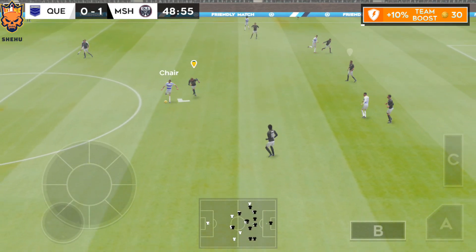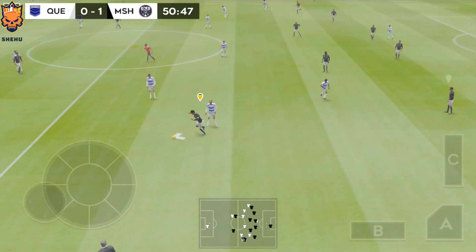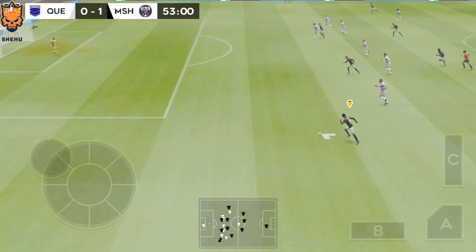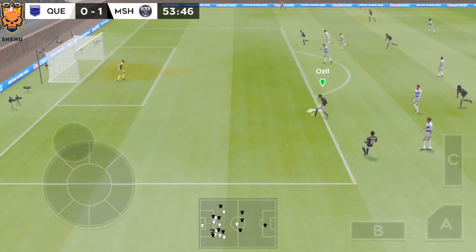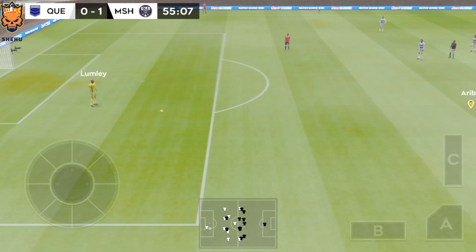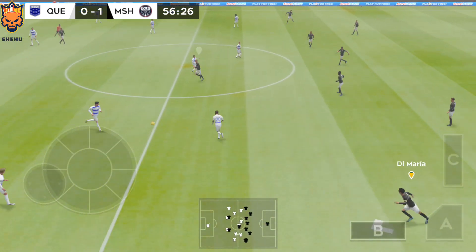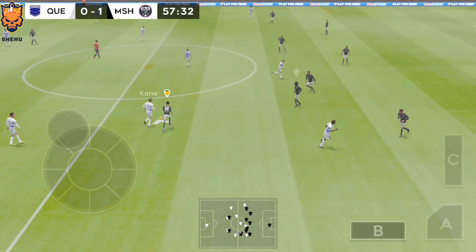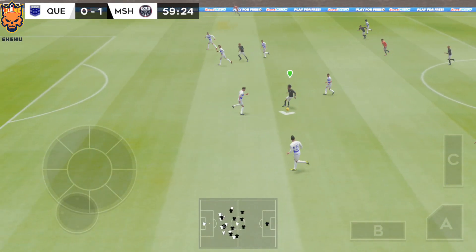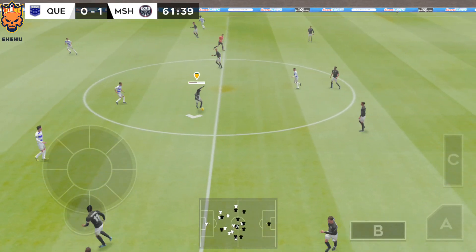Lovely passing here. What a well-timed tackle. He's onside. What an opportunity. The defender rejects — not a good challenge. Here's Kane and the team swapped possession again. Great footwork there. Good distribution. Nice work there.